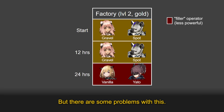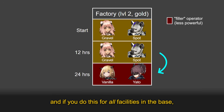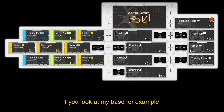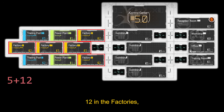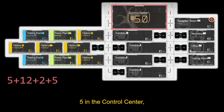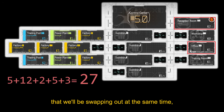But there are some problems with this. We're swapping out all operators at the same time, and if you do this for all facilities in the base, you can easily run out of space in the dorms. For example, in my base there are 5 operators in the trading posts, 12 in the factories, 2 in the power plants, 5 in the control center, and 3 in the right side buildings. That's 27 operators in total that we'll be swapping out at the same time, and the dorms can only hold 20.